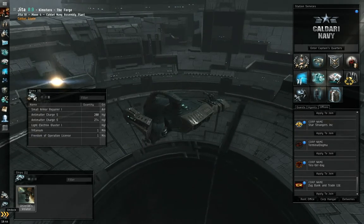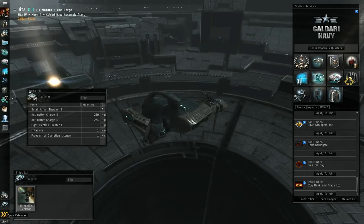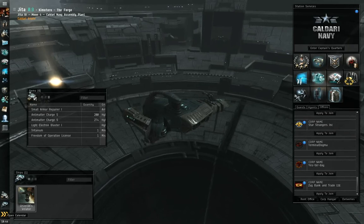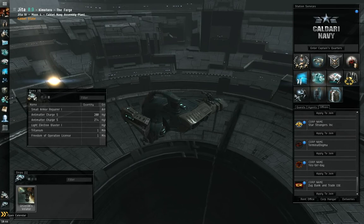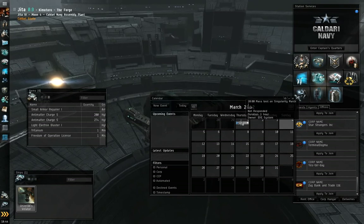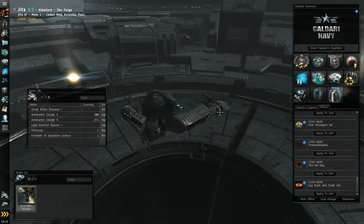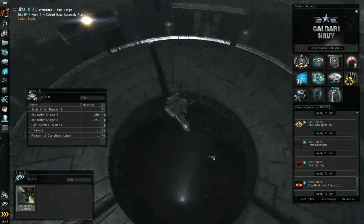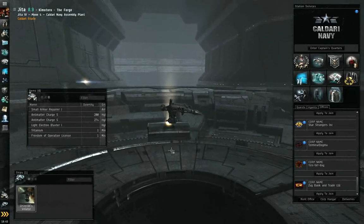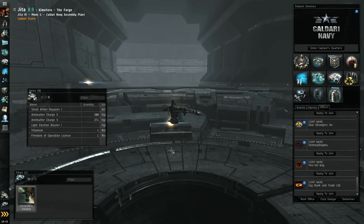Alright, then of course the last button — undock. Pretty obvious. At the bottom we have the time — of course this is GMT, Eve time. You can click it to open the calendar. Now initially you'll only see CCP events, unless your corporation or alliance adds them. That should pretty much cover the station interface. Any questions, feel free to let me know in the comments of the video. Be safe out there.